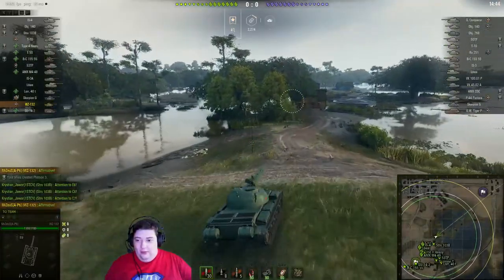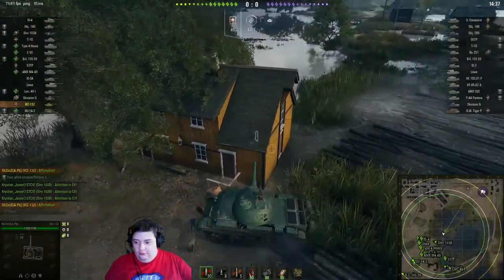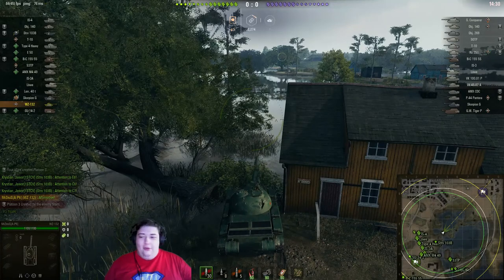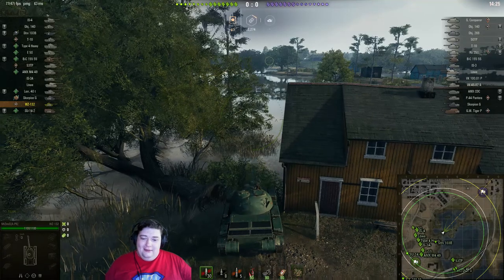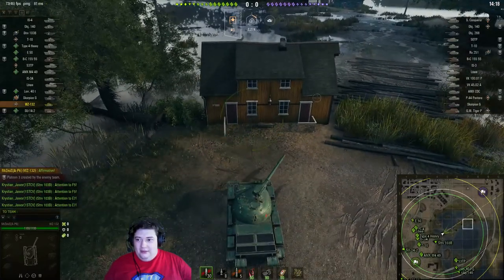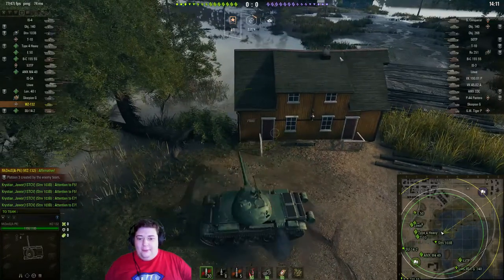I generally cut that corner a little bit tighter, but you can get down into that bush. Don't knock the tree over — all that does is alert everybody that there's something here. You can also get aggressive and push up into this area, but you really have to beeline and be the first one there to spot from up there.